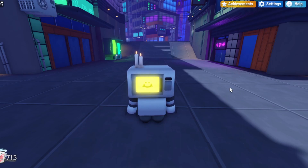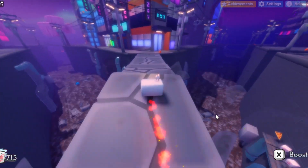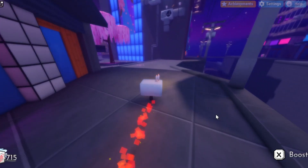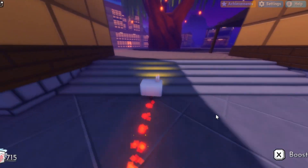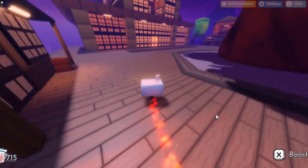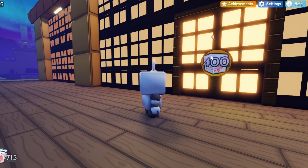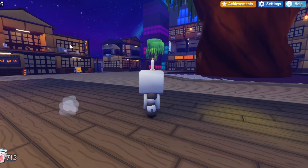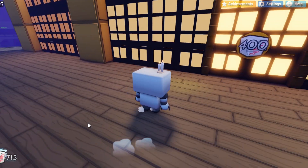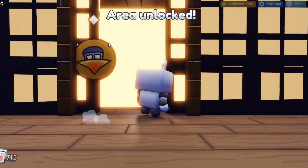In order to get this badge, you want to follow where I go right over here. Once you reach this building, you will need 400 food pieces in order to actually unlock this area. If you don't have 400 pieces yet, I would just explore the map a bit and find 400 — they're all around the map. Once you do find 400, you can come back here and unlock this area, and you should be able to enter the dojo.